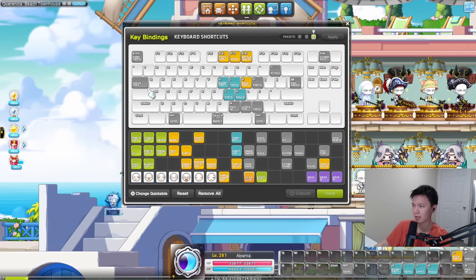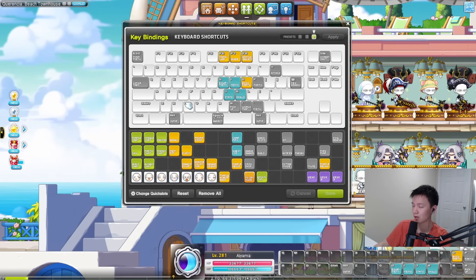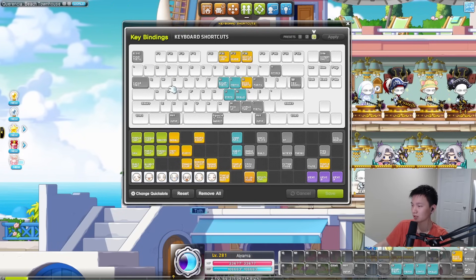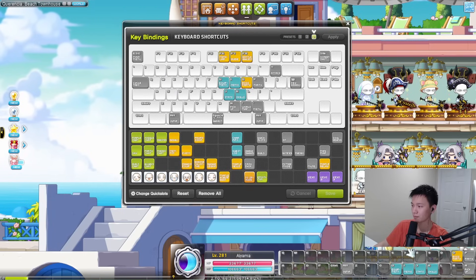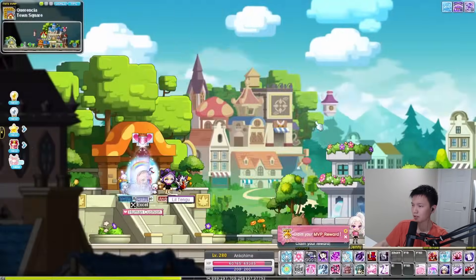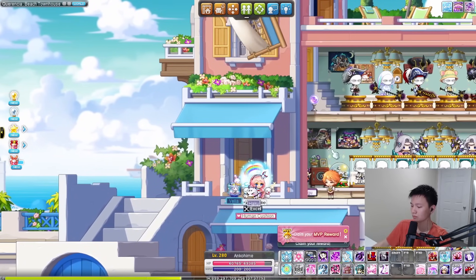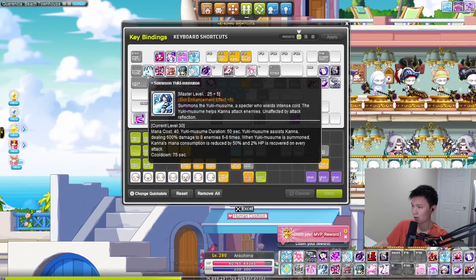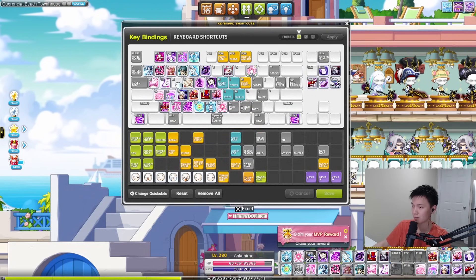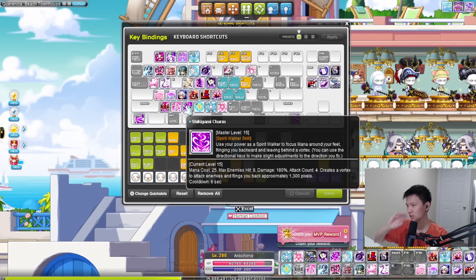Moving on to some tips. One thing people want to do is build muscle memory. When you're bossing or even mobbing, you don't really want to be searching around for your keybinds when bossing — especially not looking at cooldowns. You kind of generally want to know when things are up, and that's what your quickslots are for. One thing people commonly do is put all your buffs on one row of keys. On this character I put one through four as some of my buffs, as well as Q to R. E is usually where my AB link is.